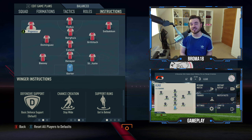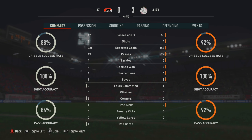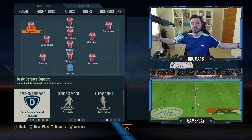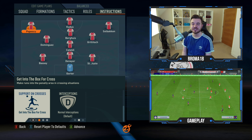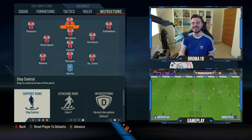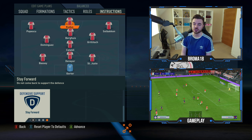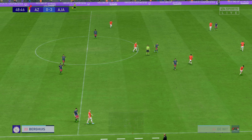Moving on to the two wingers, Solbakken and Popescu — both are on the same instructions. They're on basic defensive support to make sure they're not tracking back too much and making a back five. Out of possession it forms a nice 4-4-2, which is good for complementing the press. Chance creation is stay wide to stretch the pitch, support runs is get in behind to penetrate the back line, and support and crosses is getting to the box. Kudos up front plays a false nine role — as he drops off, you get runners like Popescu, Solbakken, Dominguez, and Berghuis running in beyond him. He's on stay central for support runs, attacking runs on false nine, and defensive support on stay forward.